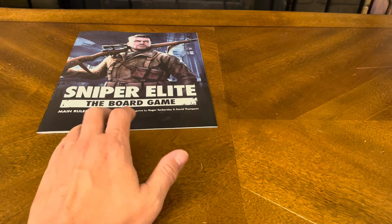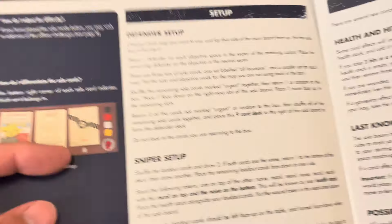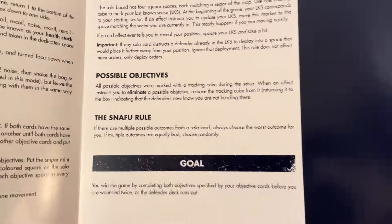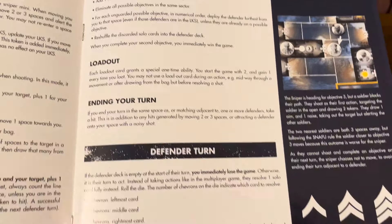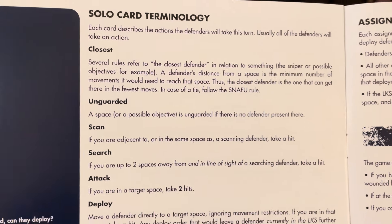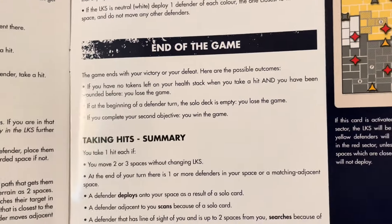They also have a solo rulebook. It covers components used in the solo version, defender setup, sniper setup, objective setup, health and hits, last known sector, possible objectives, the snafu rules, goals, movement, shooting, looting, completing objectives, loadout, ending your turn, and the defender's turn. Solo card terminology includes closest, unguarded, scan, search, attack, deploy, and move. It also covers access spaces, assignments, and end of game — about the same length and detail as the main rulebook.